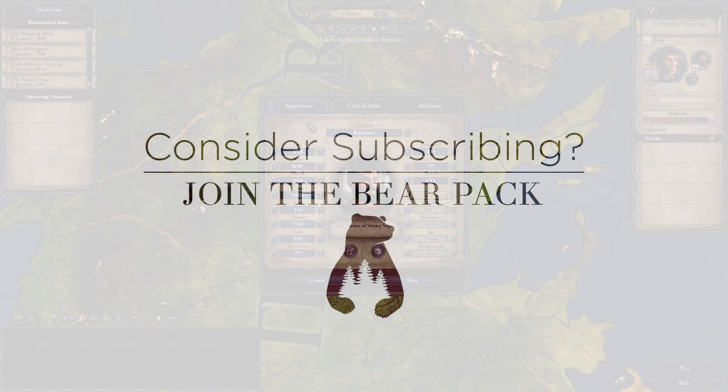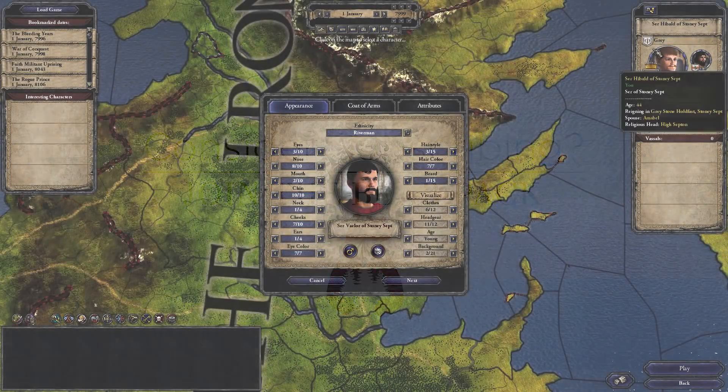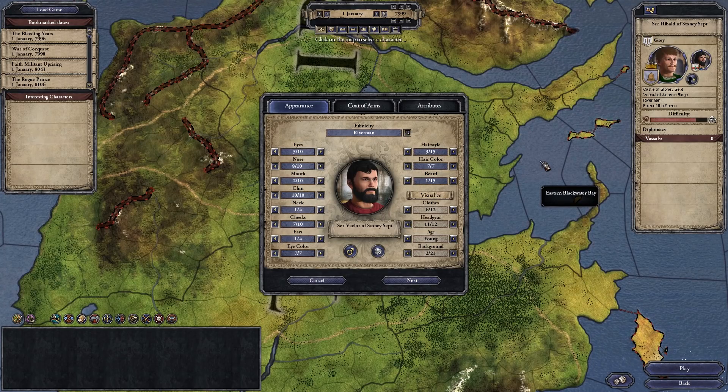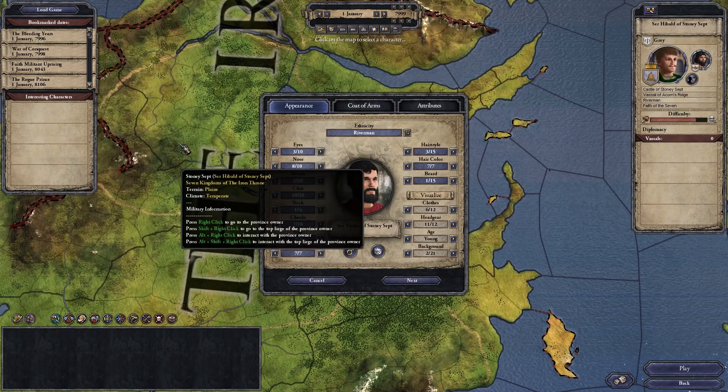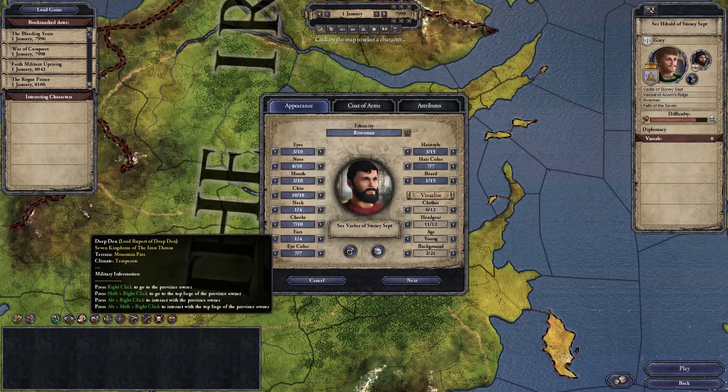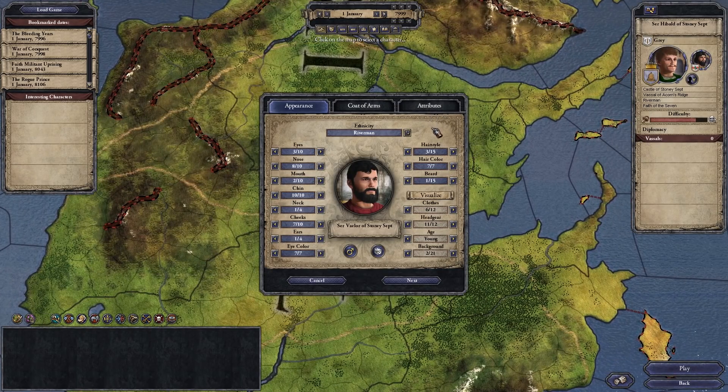Specifically, we're playing in the wake of Aegon the Conqueror's conquest of Westeros. Aegon's on the Iron Throne and we are going to play as a lord in the Riverlands. We're going to be in Stony Sept - we're replacing House Grey because they're not a super important house. Stony Sept has some significance in the lore of A Song of Ice and Fire - it's one of the places where King Robert was healed after being wounded in battle during the War of the Usurper.